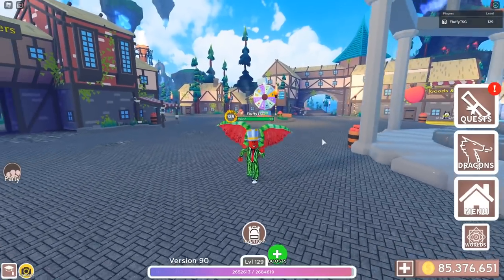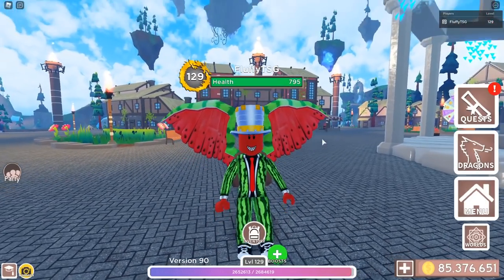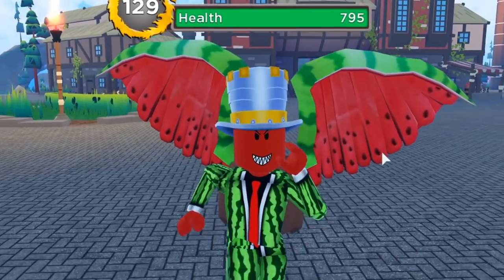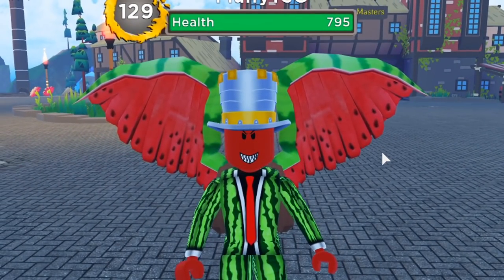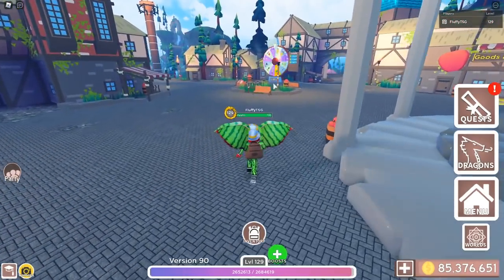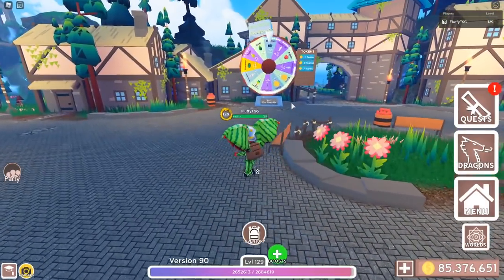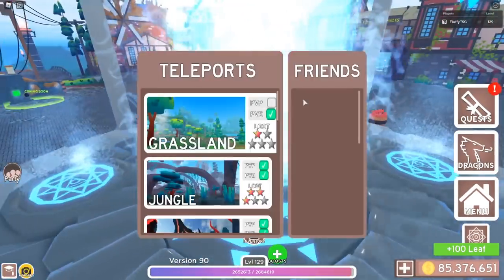There are many worlds in Dragon Adventures and with a lot of new worlds being added lately, I should make a tutorial on what worlds are the best. I'll be going over every point on why you should get a world and if it's worth it. If we go to the teleporter right here — before we spin the wheel — we gotta spin the wheel. We get leaves, which was not worth the wait. Anyways, if we go to the teleporter or click the world's button on the bottom right...